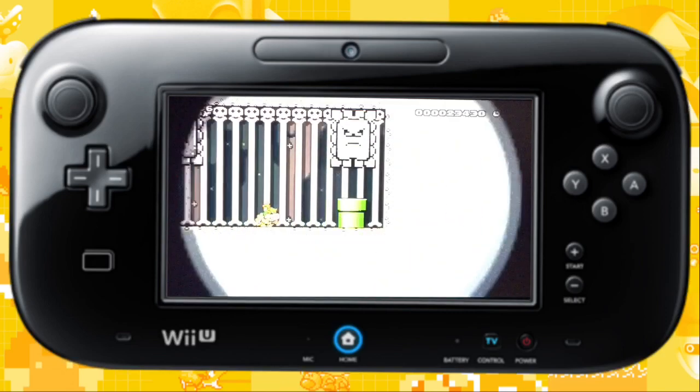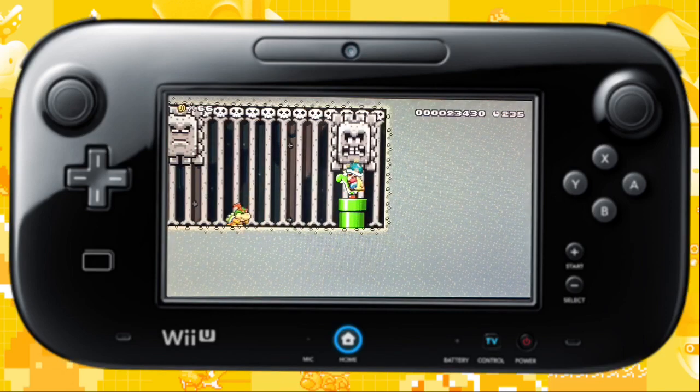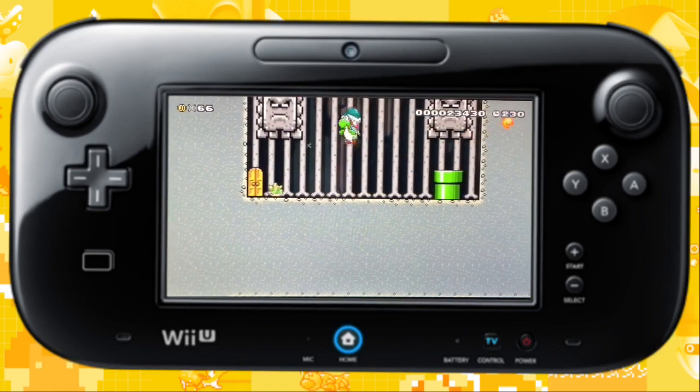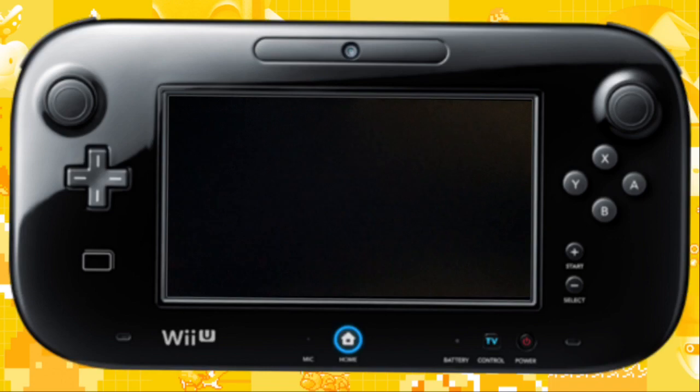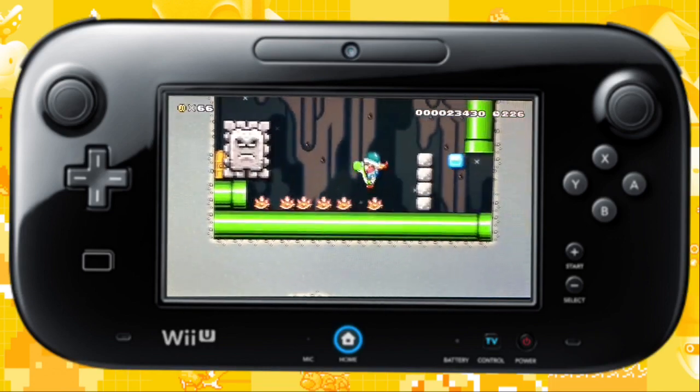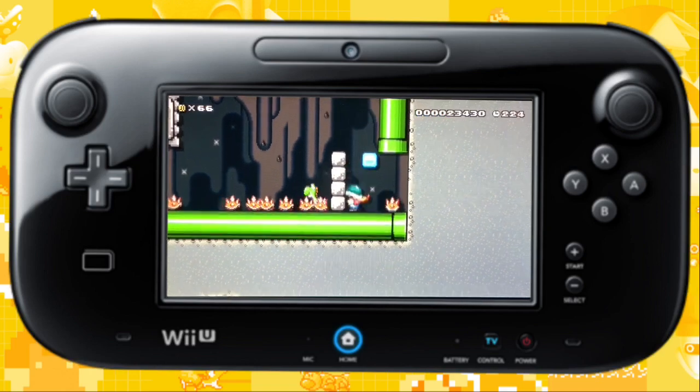This is the room where Bowser Jr. fell from — again I have no idea how it happened, but whatever. In this part, make sure you get hit so that you lose the Buzzy Beetle helmet.